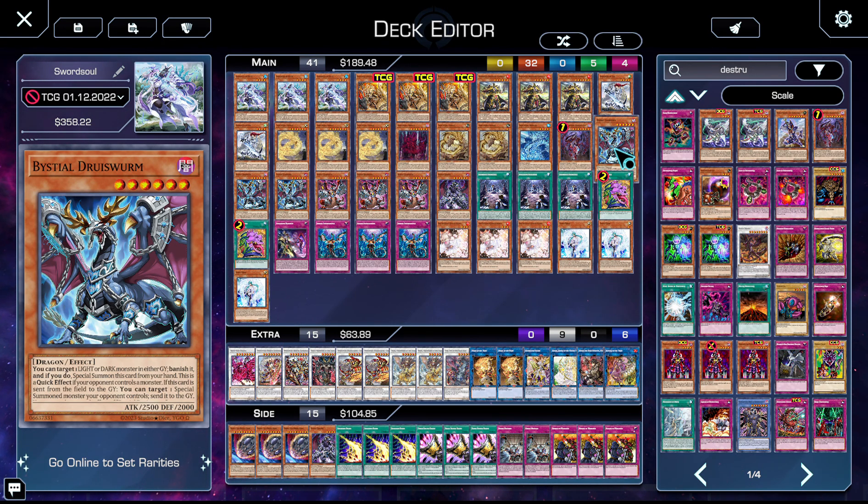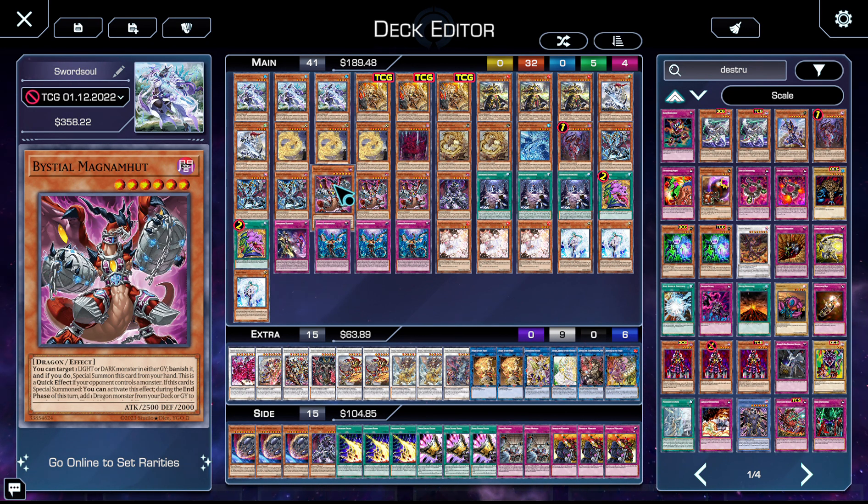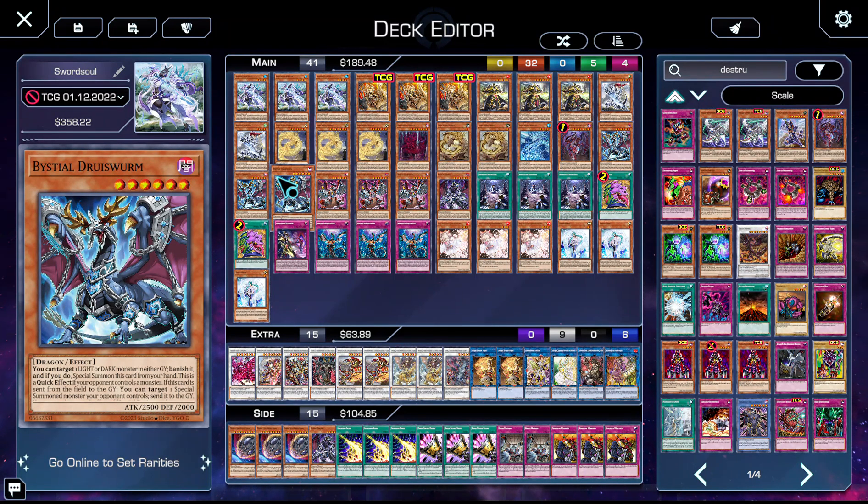He's searchable because of Magnamutt, which probably shouldn't be a thing — but that's a different debate. Next up, we have three copies of Druiswurm. It's a hand trap like D.D. Crow, it's a 2500 body, and then it's a removal spell. He's also a level six, which means you can pair him with Destrudo to make Yazi and make Baronne if you're playing a list that can afford it.